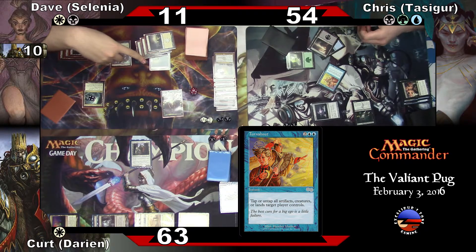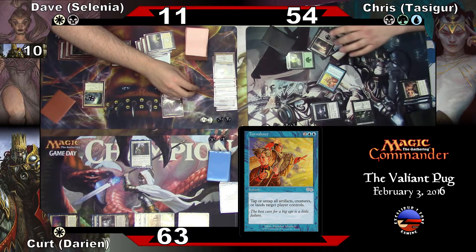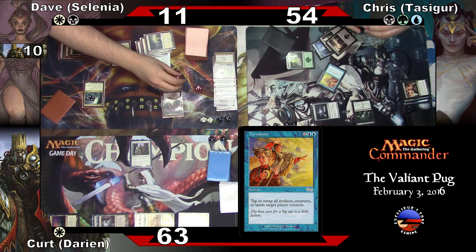So what did I say? It was twelve — you're at twelve now. So one, two, three, four, five, six, seven, eight, nine, ten, eleven. Plus eleven — that's twelve, thirteen, fourteen total. Twenty-six. All right — I'm going to take three of that. Put you down to twenty-three mana.